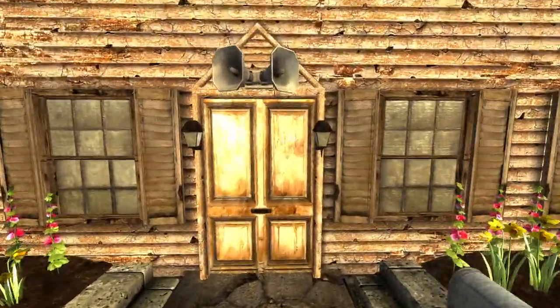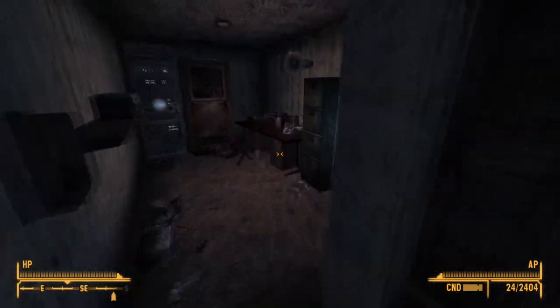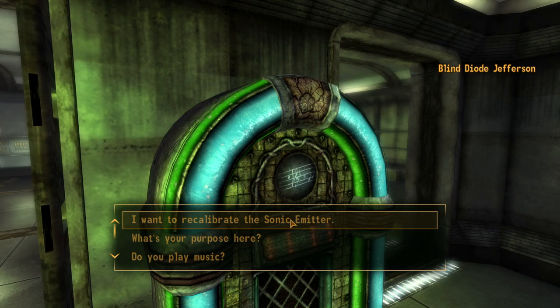The jukebox can be found at Higgs Village. Make your way into the village and head into house 108. Make your way up the stairs and head into the left-hand room. On a desk next to a broken radio will be the holotape. Once installed, it will allow you to swap any sonic emitter upgrade for one another. Simply choose which sonic emitter you wish to change and then choose the upgrade you wish for the weapon to become.